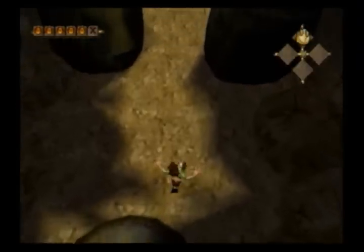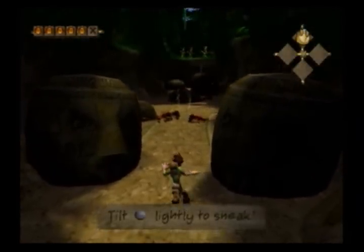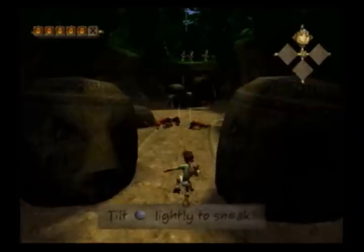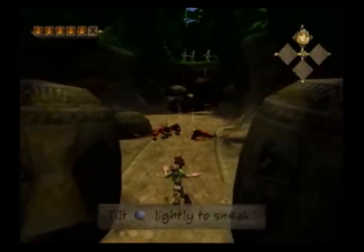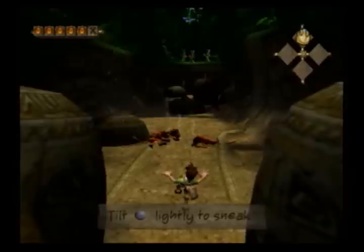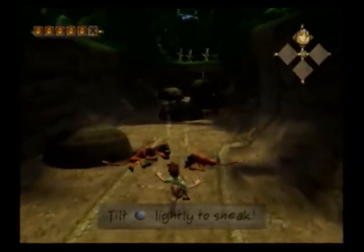All right, what do we got here? Nothing dangerous right near us. Howler monkeys. So if you just tilt lightly, you can walk your way up to them and hit them. But it's really hard to sneak up on a big group like this - they tend to wake up. And it's also really hard to turn and tilt.